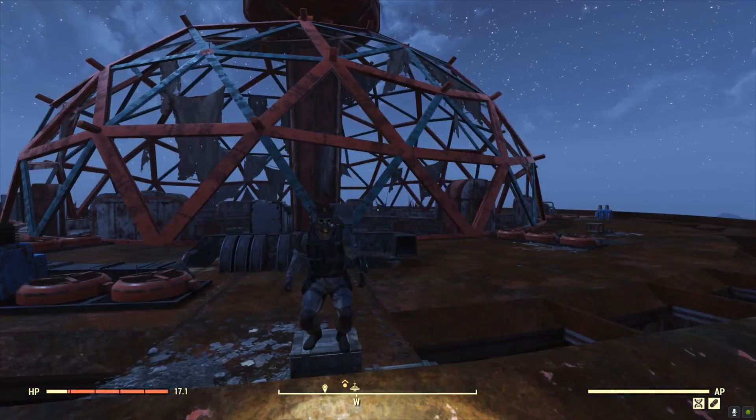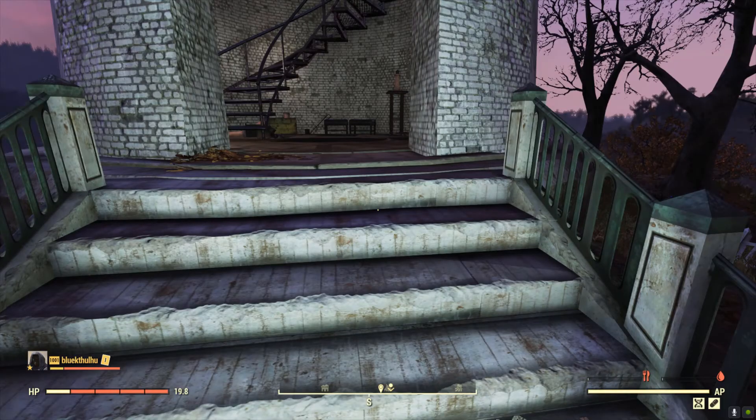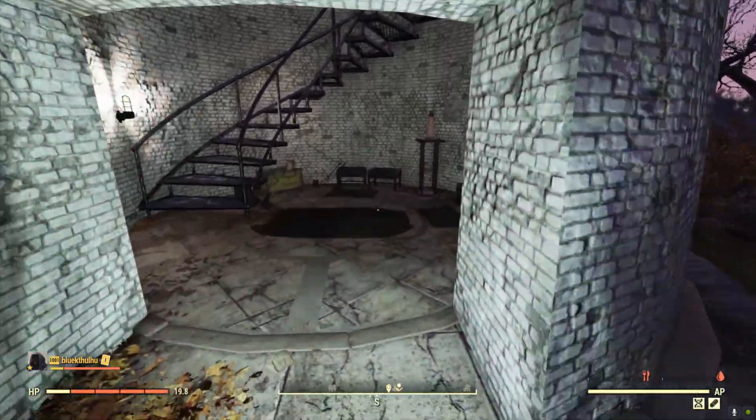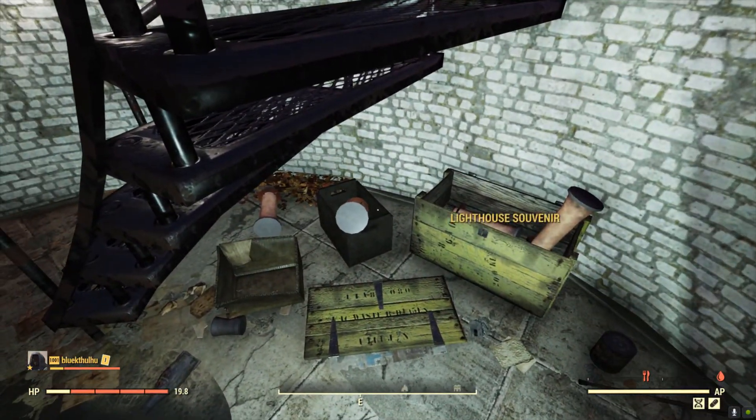Okay, let's find some copper. First up is the Landview Lighthouse, where you'll be looking for the copper lighthouse souvenirs in the base of the lighthouse tower.